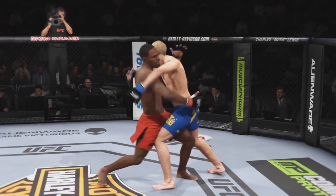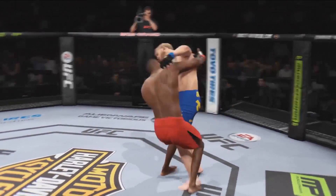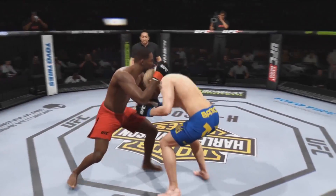You can attack from the clinch position in two different ways: striking and takedowns. Body locks or back clinches do the most damaging takedowns, and the Thai clinch does the most damaging strikes.